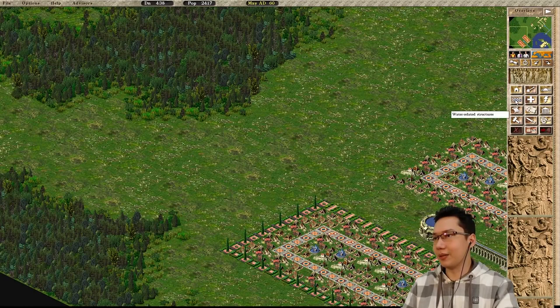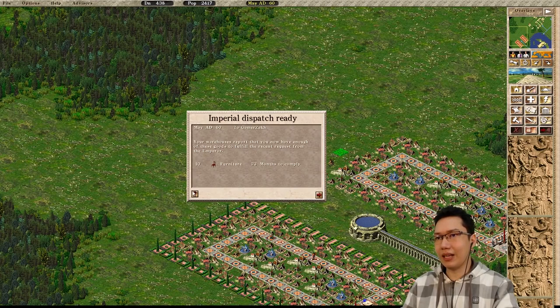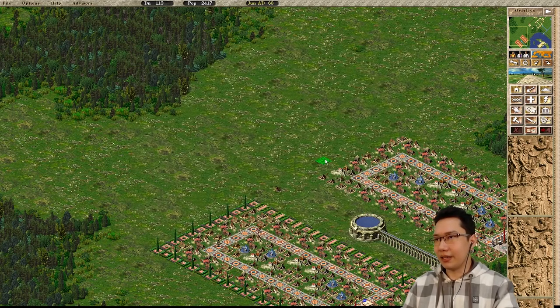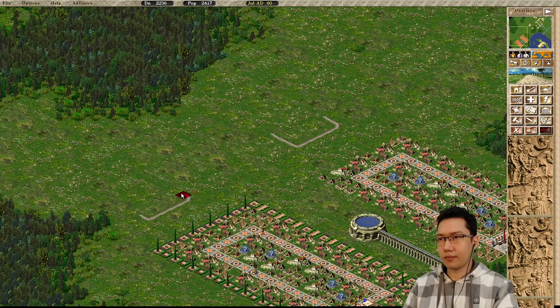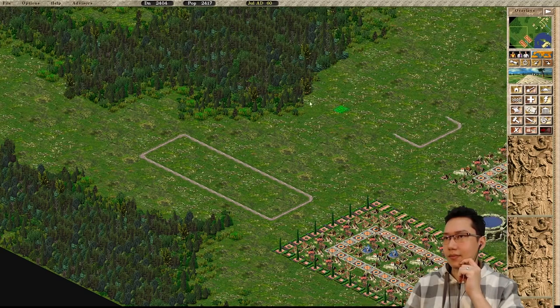Now for the next row of houses I probably want to expand over this side. We have enough furniture to dispatch - let's dispatch that. We're gonna have a gap here of two houses. We're gonna have more tents over on this side of the city - counting out 14 spots. We need to clear off some room over here to make this look more natural.